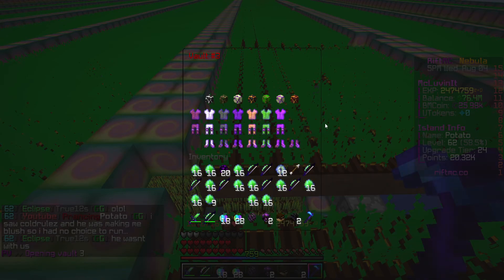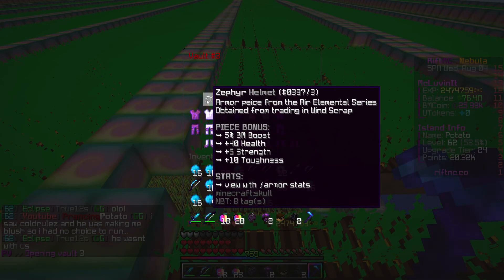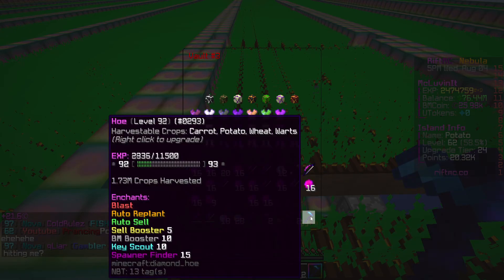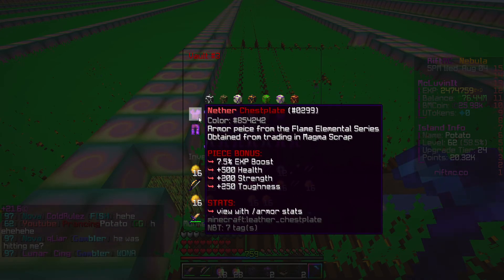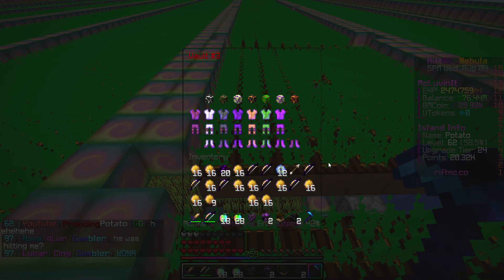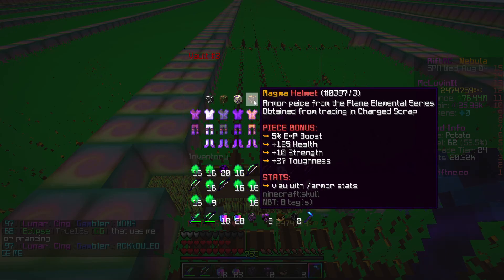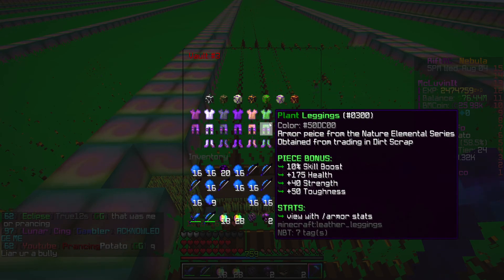Let's also look around in our PVs because we have pretty much every single set. I'm only missing the BM one because by the time I was going to get it, I already had a max harvester hoe, so I never really used the BM armor. I kind of just skipped that, but we do have full sets of everything besides that. We've got the nether, the magma, and the plant, which is very overpowered.